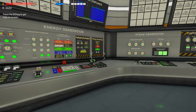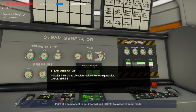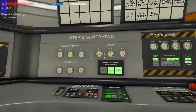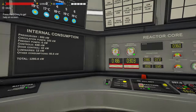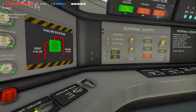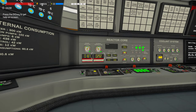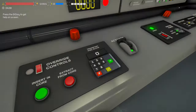A couple of things we've got to keep an eye on: we've got to keep an eye on our steam generator levels because those are going to start going up as you pull out. This is coming way too high, so we're going to bump this down to medium. We'll turn them to load.